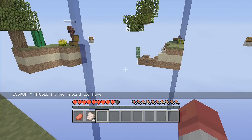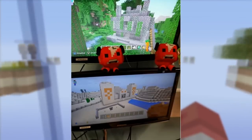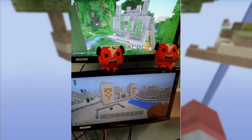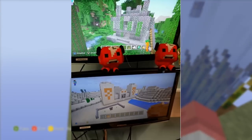So as you guys can see, 4J Studios tweeted out a picture. In this picture you see two mushroom plushies and also some monitor screens. In these monitor screens there's a jungle biome and a desert biome.